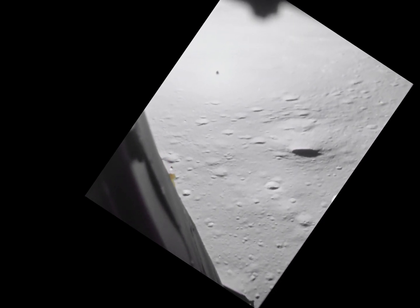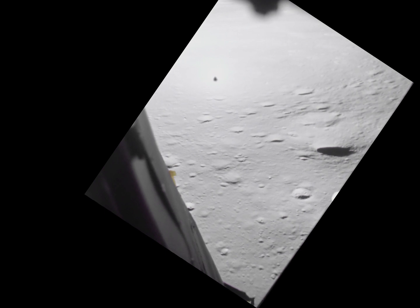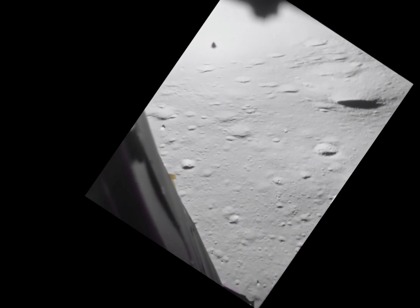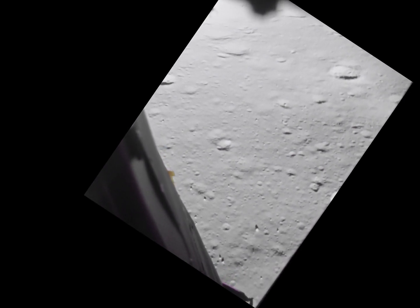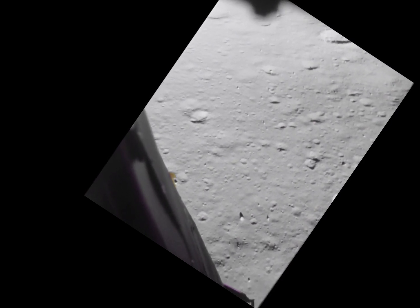Some big blocks over here to the left. Okay, 300 feet, 15 down. Okay, take over, Charlie. Okay. Fuel is good, 10 percent. Here comes the shadow. Okay, 200 feet, 11 down — give me a couple of clicks up. Okay, five down at 130 feet, two forward.